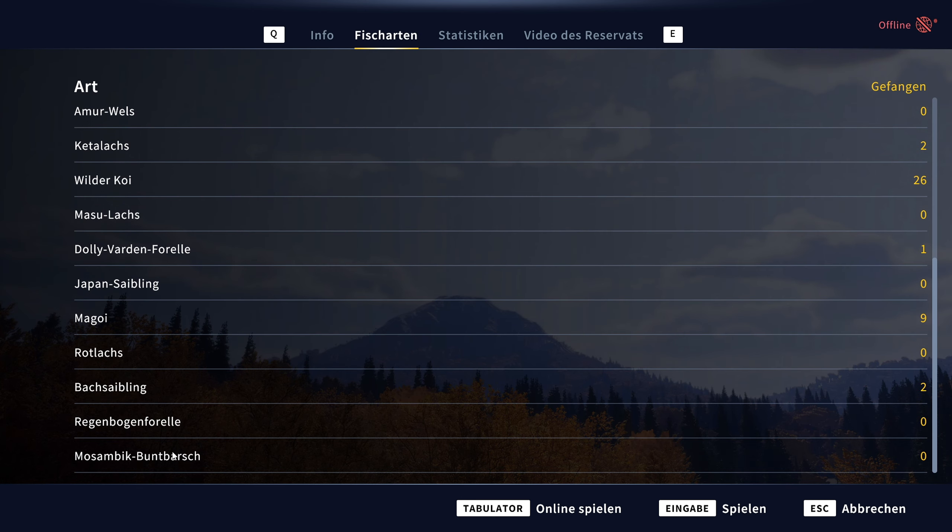Es sollten 19 Fischarten sein, betitelt mit ikonischen und einzigartigen Fischen. Wenn ich aber richtig liege, sind mindestens zwei davon bereits auf den anderen Karten schon mal vorhanden. Also sprechen wir roundabout von 15 bis 16 neuen Fischen, die hinzugekommen sind. Wir wollen ja ein bisschen auf dem Boden bleiben.